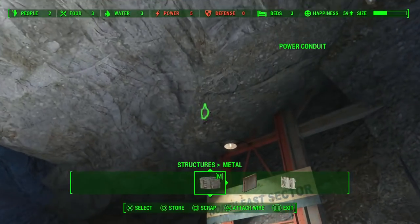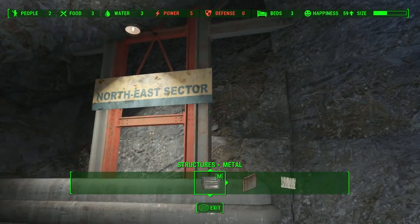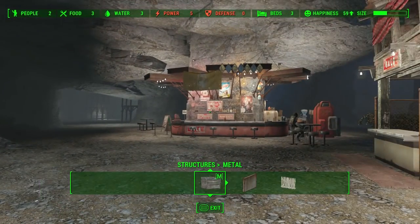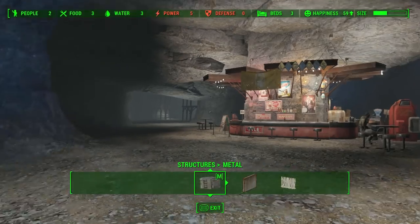I am going to be building right in front of this northeast sector sign. I wanted to cover it up so we don't have any Vault-Tec evidence anywhere. I don't want it to look like Vault-Tec made or is using this cave. I want this cave to be completely just the Railroad.